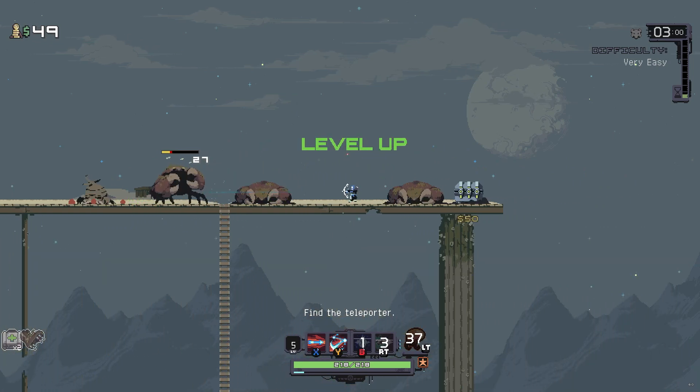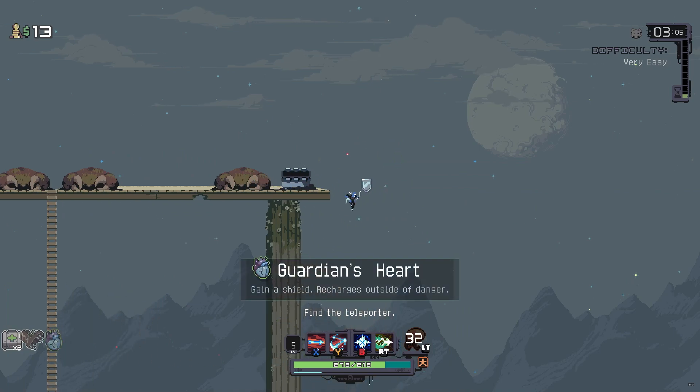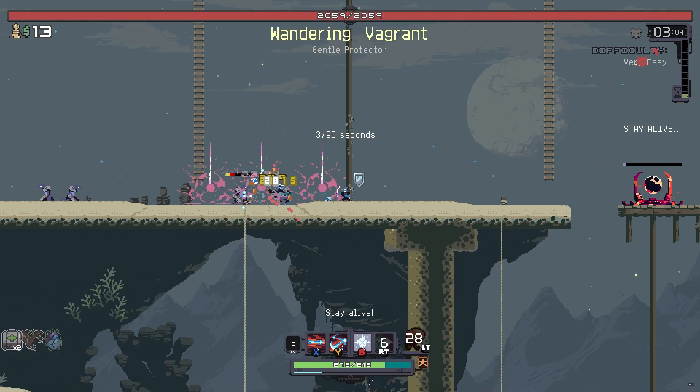I'm going to open this chest and then pop the teleporter. More support items — we got a bunch of HP and stuff like that.